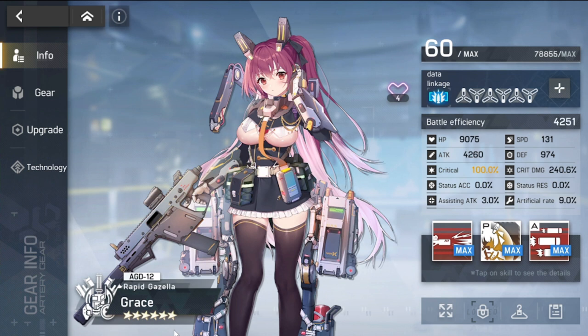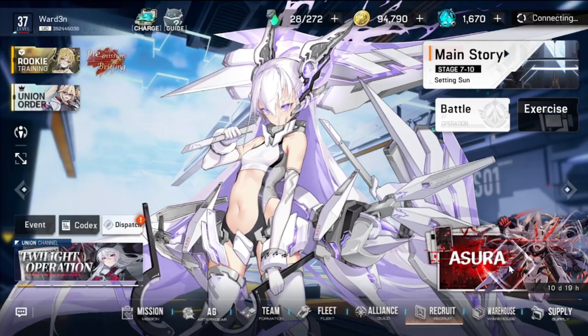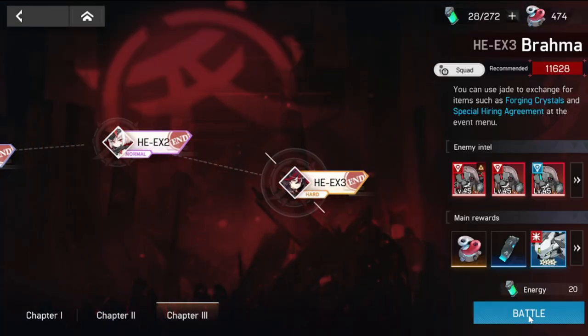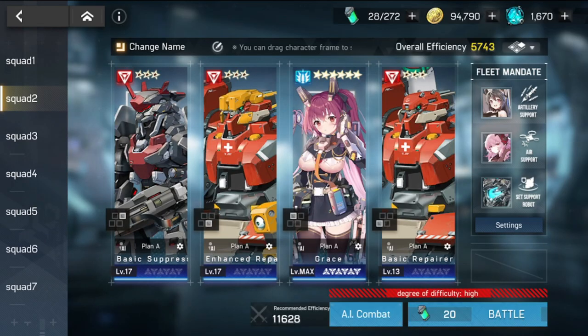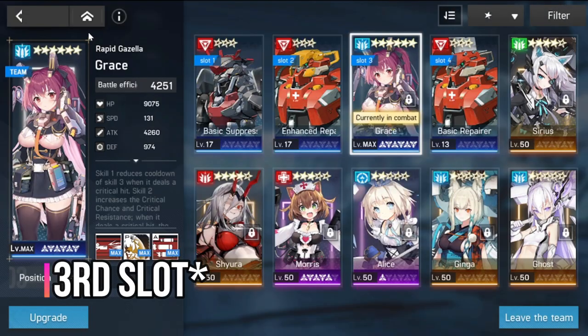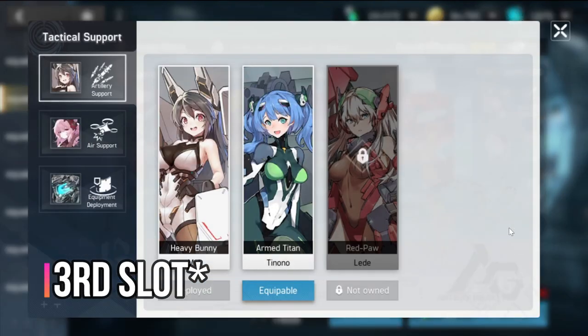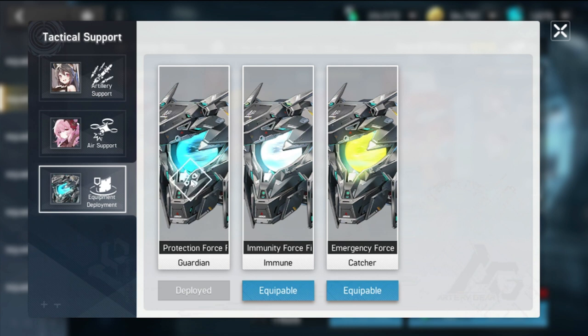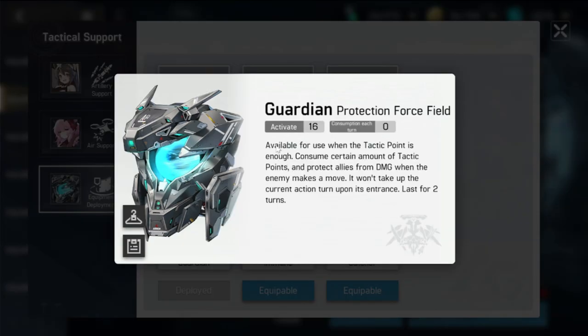Grace is already at six dark stars. Let's take you to a sample of my farming. We're going to Asura where it's best to farm — EX3. Ideally you want to have Grace on the second slot, and also be mindful to set up your fleet mandate.